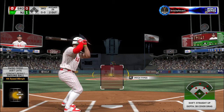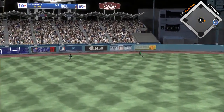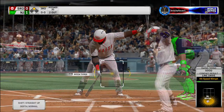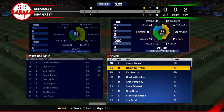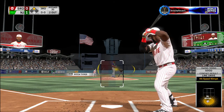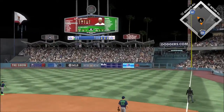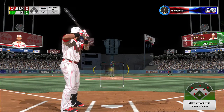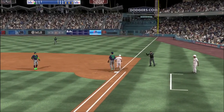Jose Altuve steps in once again. Ready to deliver — here's the first pitch. He swings — line drive — that's going to be trouble! Altuve turns for second and coasts in with a two-out double. Number seven steps in — he was a strikeout victim in his first try. Here's the first pitch — a swing and this ball is blasted to right field, nothing's going to keep this one in the ballpark — out of here into the visitors' bullpen! With bases empty and two gone, that brings up former MVP second baseman Dustin Pedroia. The throw is in time and the side is retired.